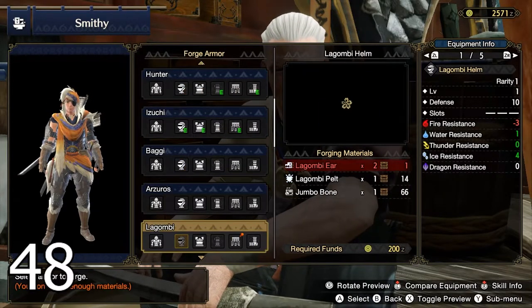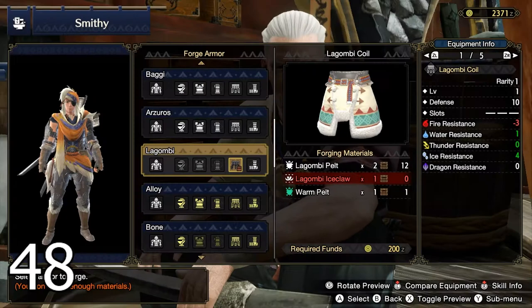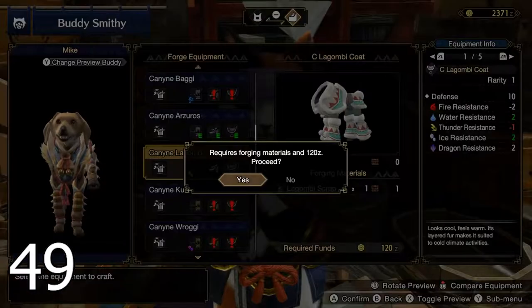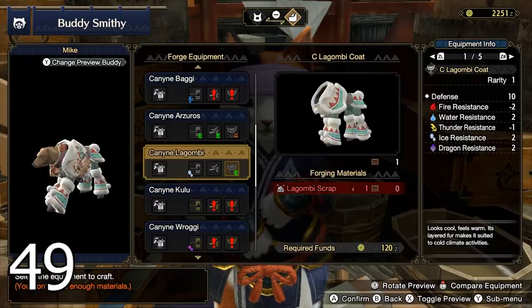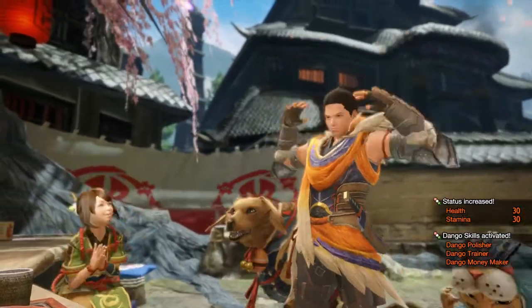Each time you craft an armor piece, you receive scraps for creating buddy armor — check the buddy smithy to see if you can craft new armor or weapons for your buddies. Don't neglect buying and upgrading your buddy's armor, as keeping them alive keeps you alive too. Lastly, you can use dango tickets to get a 100% chance of activating skills from dangos in the canteen.